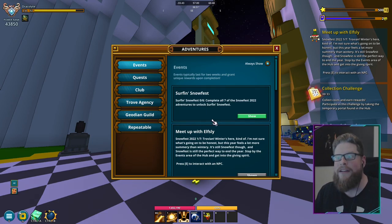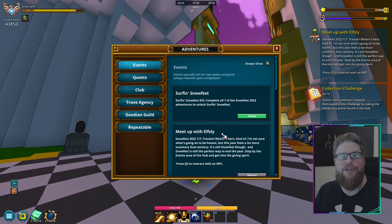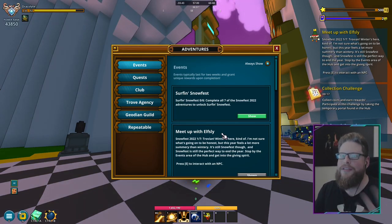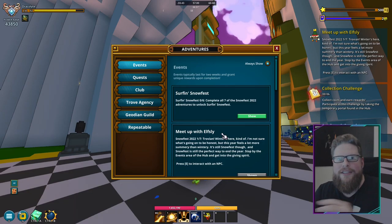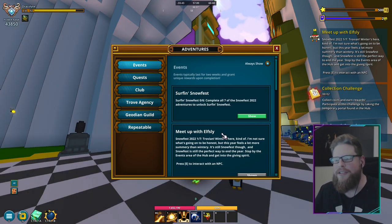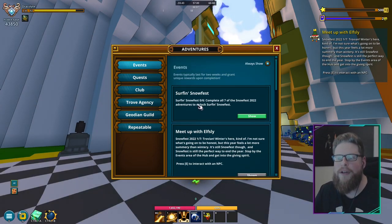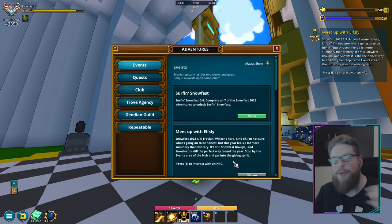There's a step zero. There's actually also a step zero to this one, and many people don't know this — you actually have to be mastery level 10 to obtain these. So if you're not mastery 10, these event quests are actually not going to show up for you. If you are starting out and below mastery level 10, which takes like two seconds to get, you need to reach that first.